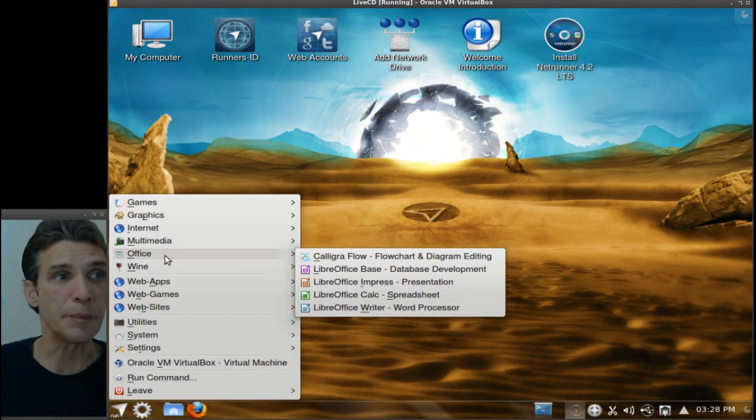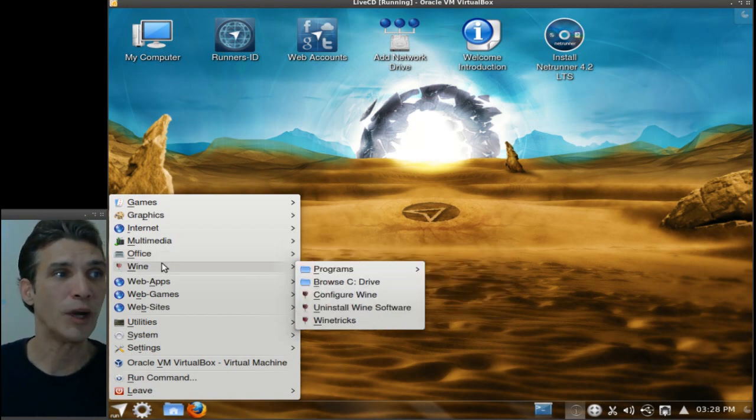You also get the LibreOffice suite included with this, as well as Wine for getting those Windows applications and games working under Linux. Wine Tricks is also included to help you install those necessary dependencies to get some applications running. Notably, though Wine is improving, it still doesn't run everything, so experimentation definitely is key here.